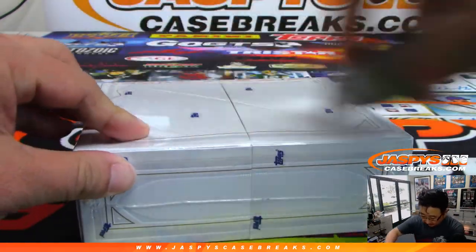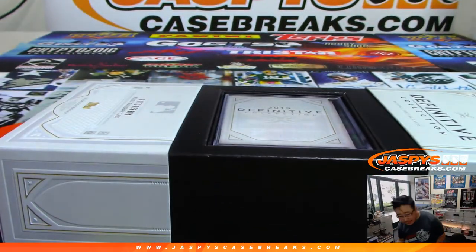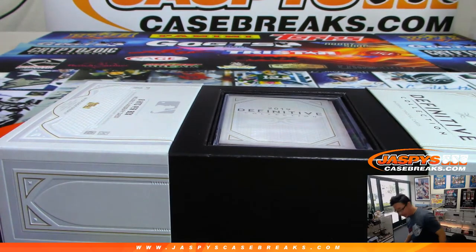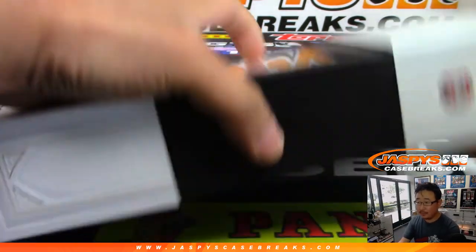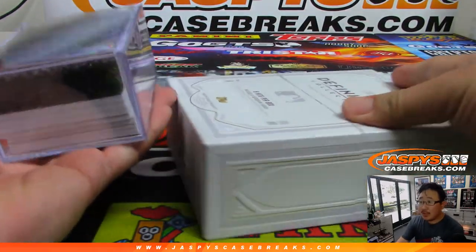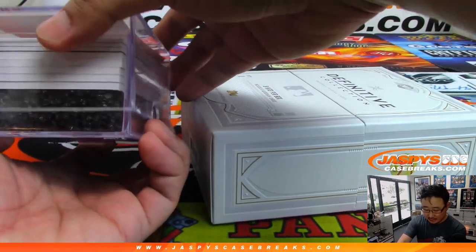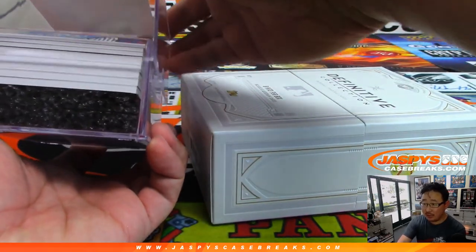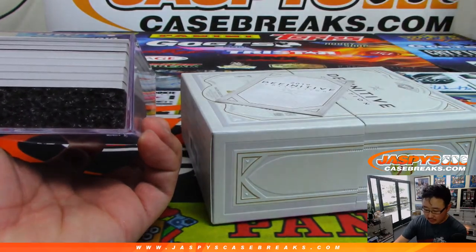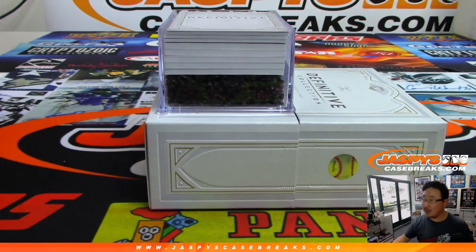Did I see a little bit of red in there? It's a one-of-one. This random player break combines both the team randoms and we had to sell some spots straight up.